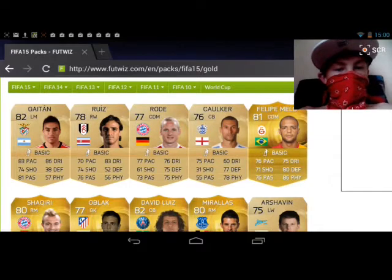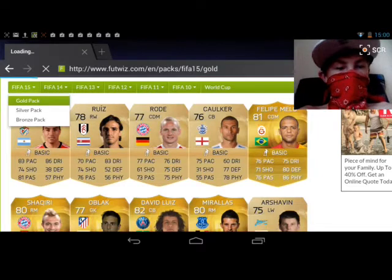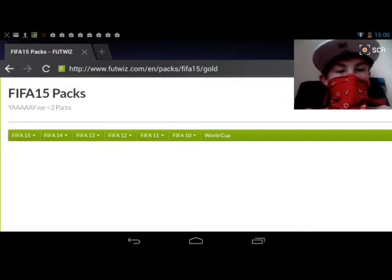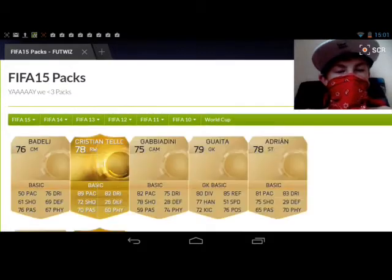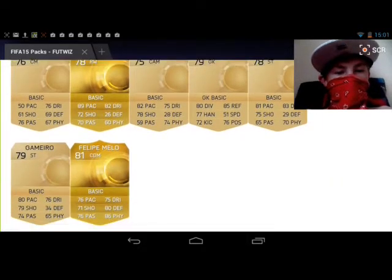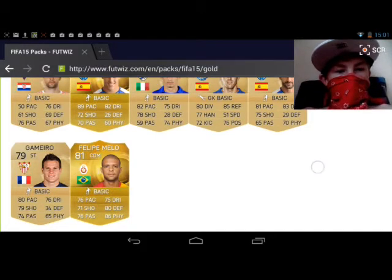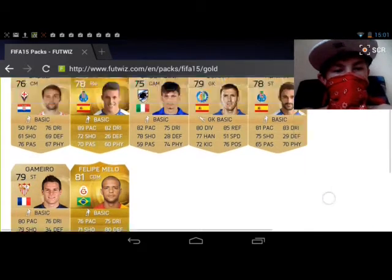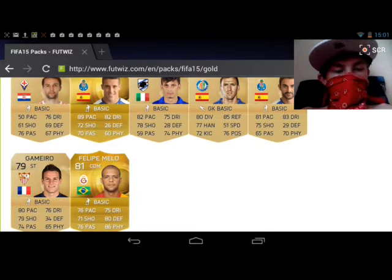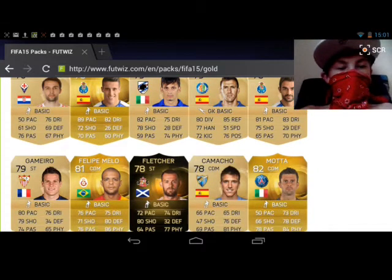Right, going into our fourth pack. I'm gonna go higher, higher than 83-rated. Come on please. Higher than 83 — Motta? What rating is he? Come on... I've got Philip Mellow again. It's not coming up though. Oh, he's 82 — and I've got Fletcher input. Looks like we're doing it — come on then guys, it's gonna happen.